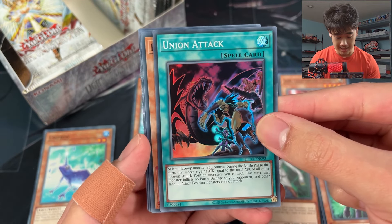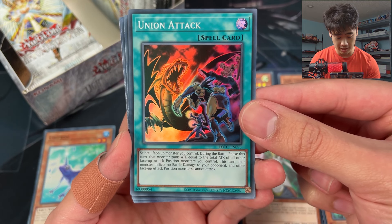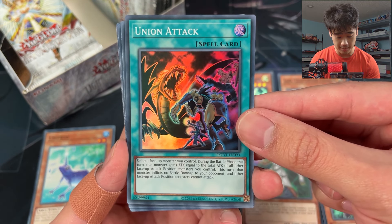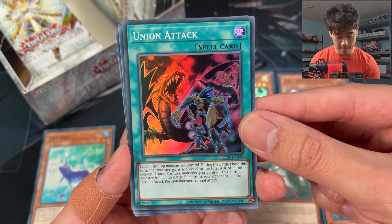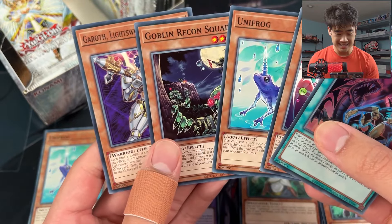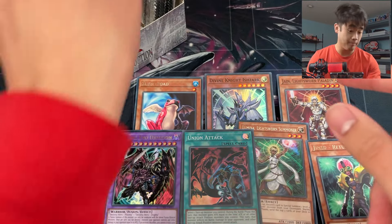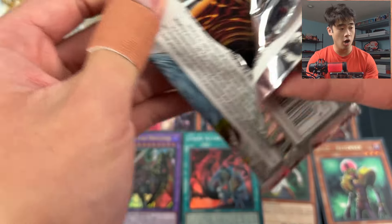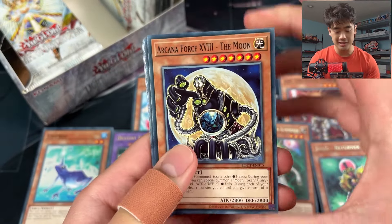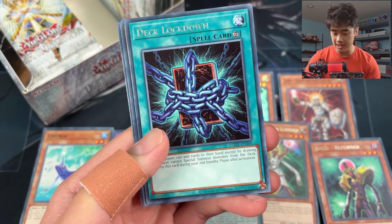Union Attack - I've never seen this card. 'Select one face-up monster you control. During the battle phase this turn, that monster gains attack equal to the total attack of all other face-up attack position monsters you control. That monster inflicts no battle damage.' That just seems like a worse United We Stand, to be honest. United We Stand always does damage to kill, so I don't know.